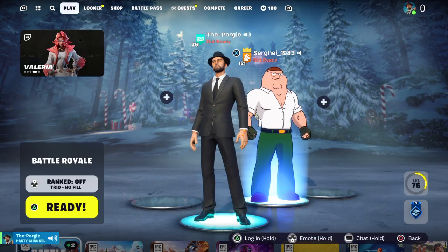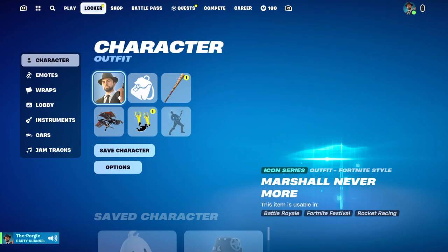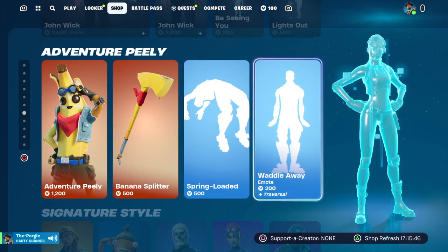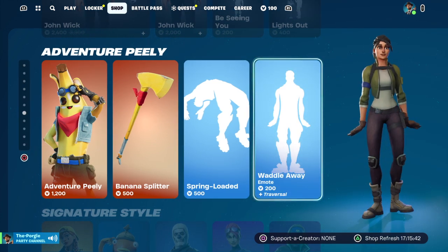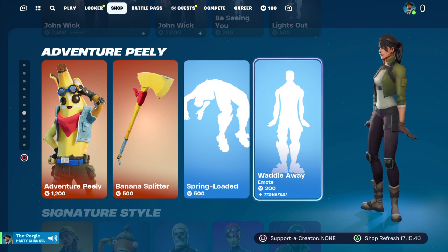Hi guys, so today I found this really weird glitch. You want to go over to the shop, then if you click on Waterway, this is what happens to me — it puts it as like a default.